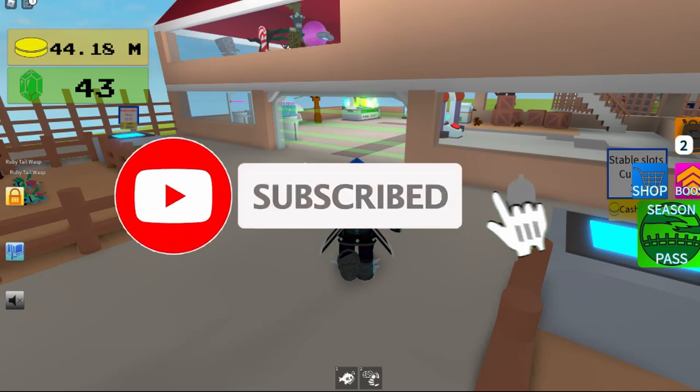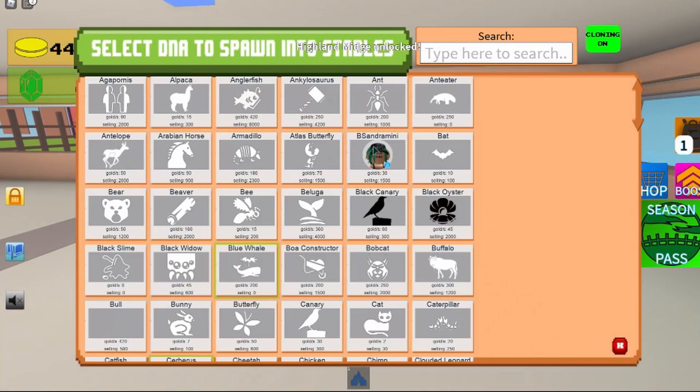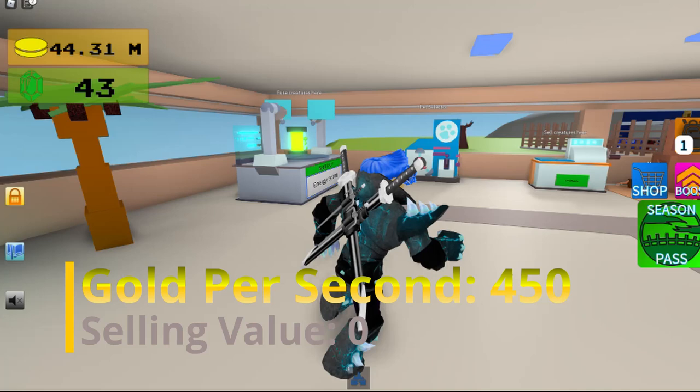Then go to the fusion chamber — and that's how you get the Highland Midge. It gives 450 gold per second, and the skills on it are